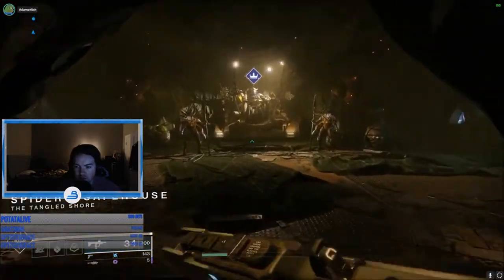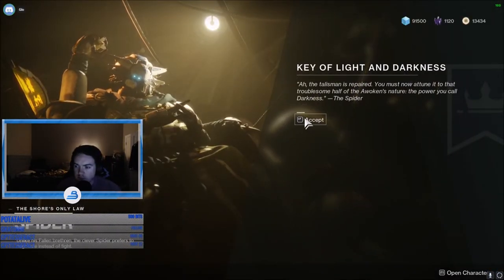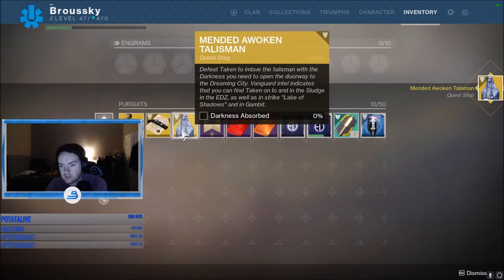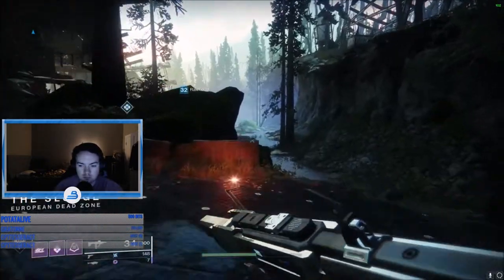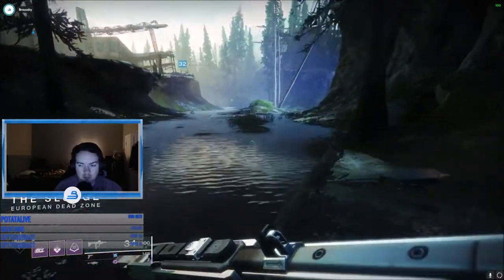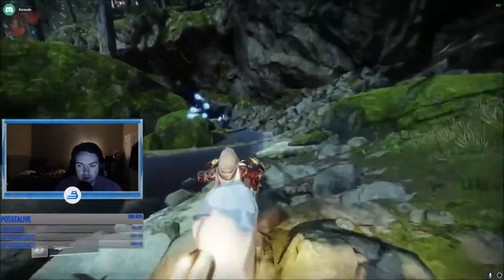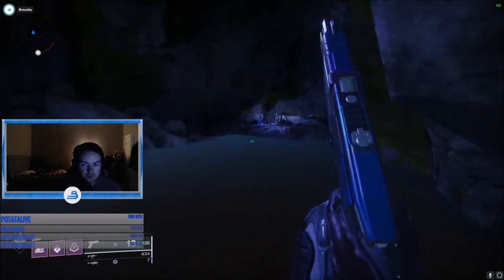400 Taken seems like a lot, but if you haven't gotten your new subclass yet, this is the perfect time to do that — that mission is all Taken and you can get almost 100 from just that one mission. If you've already done it, don't worry — there's a really good spot in the Sludge on Earth. If you go to the lost sector you're seeing right here in the video, you get about 12 per run. It takes a couple of runs and it's kind of grindy, but it's worth it.